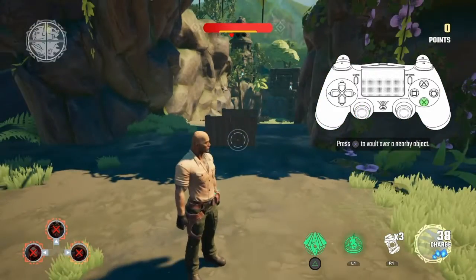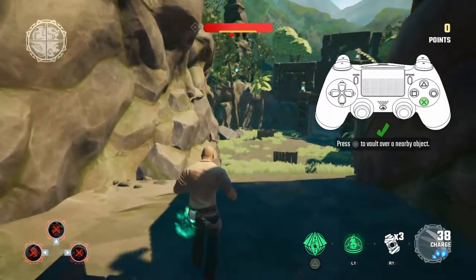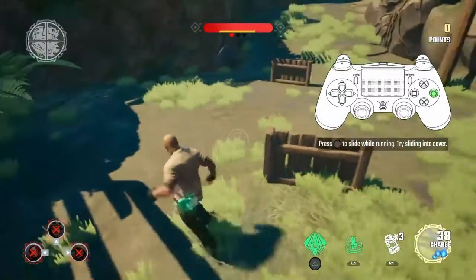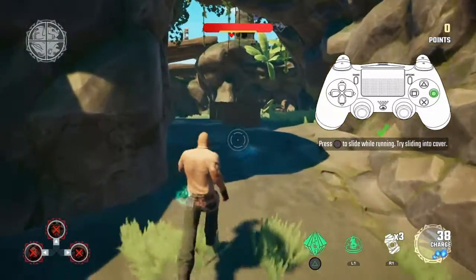When next to cover objects, press Volt to get over them. While moving, you can also press and hold Volt to make it over multiple cover objects. You can also slide in the open, or slide into nearby cover. Look out for walls, fences and tall objects to use as cover.